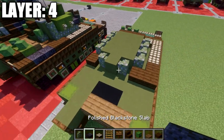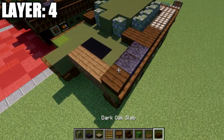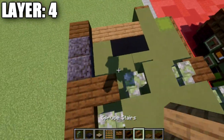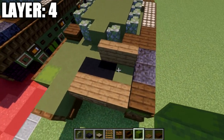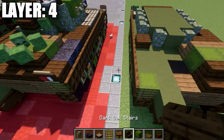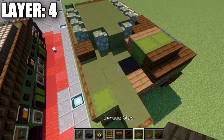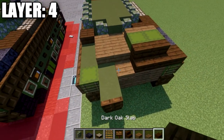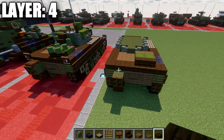Place two spruce wood stairs, two green shulker boxes, and two dark oak wood stairs. Then place spruce wood slabs: one, two on each side, followed by dark oak wood slabs wrapping around the rest of the side — three going one direction and two going back, wrapping around the whole side.